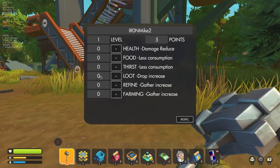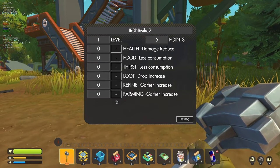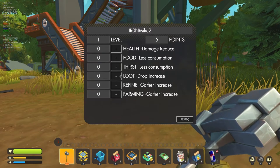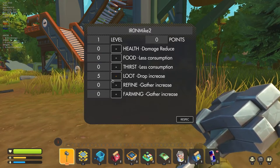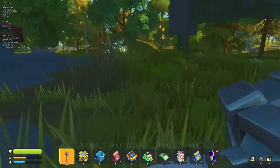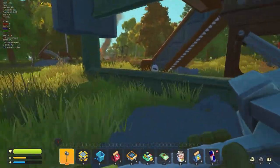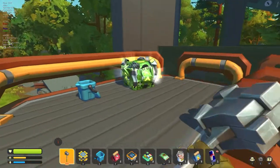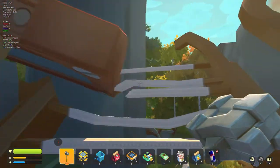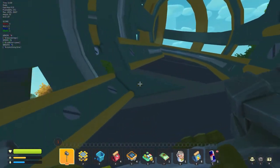Loot is a percentage drop chance for additional things. Refine is similar to loot, and farming is the same — some of these are going to become very handy. For my first five points I'm just going to put a couple into loot, because we're clearly going to be collecting things and a five percent chance to get extra items could be useful. There are also more items and a couple of new enemy types in the game, and one of the things Fant has done pretty well is to keep it at least somewhat balanced — there are aspects of balance he's put in which I think is really good.